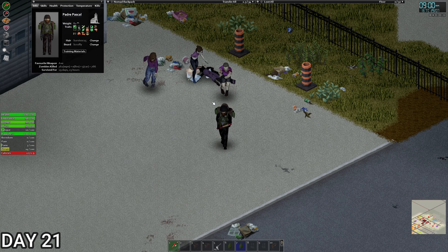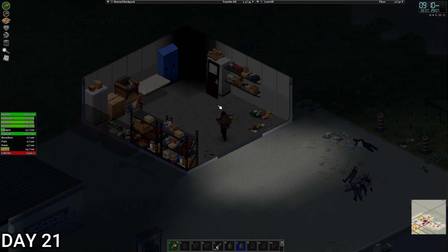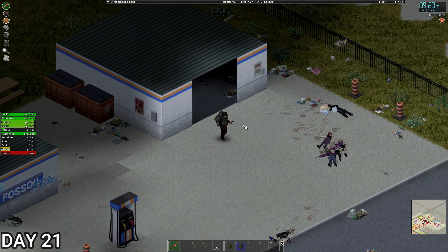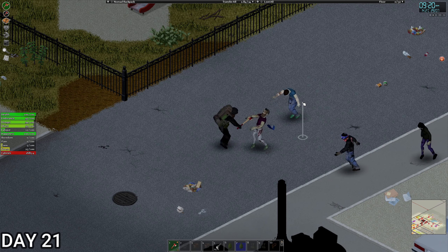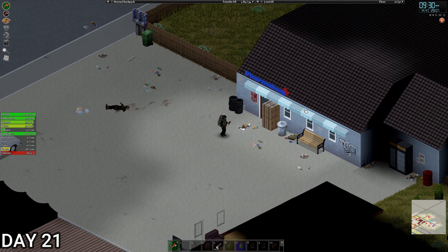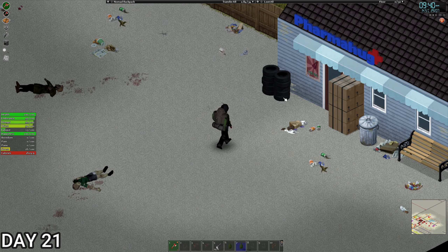Oh no, the other axe is gone! In this little garage — a puncture repair kit, we'll take that, the usual stuff. The pink building was a pharmacy by the looks of it. I can hear a zombie — get out of it you bastard!